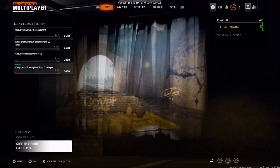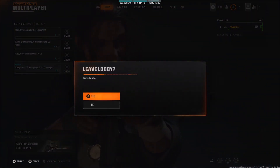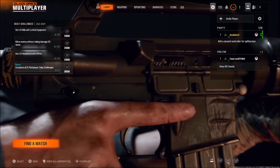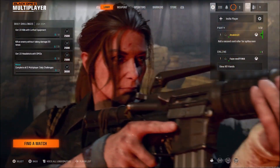If not, like in my case, it is simple. Just click where it says Find a match and start a matchmaking. Then cancel the matchmaking. And now you can see that it says Add a second controller for split screen.